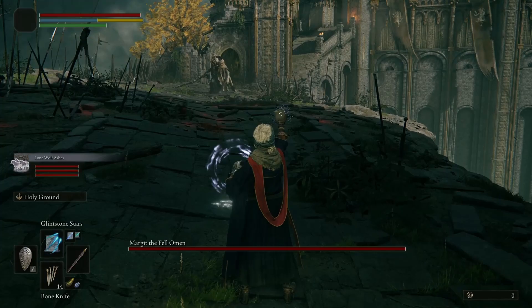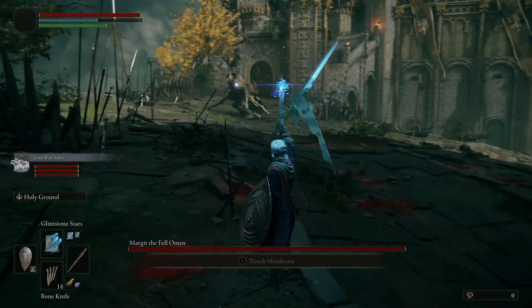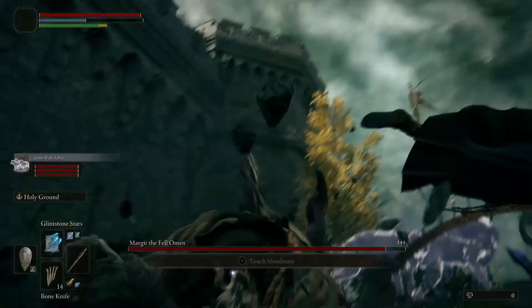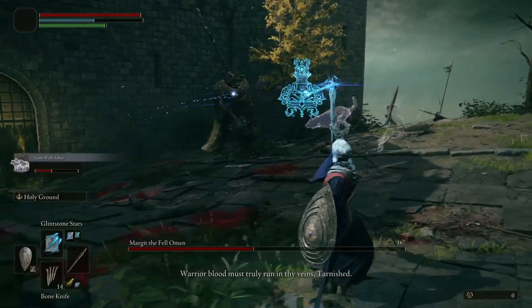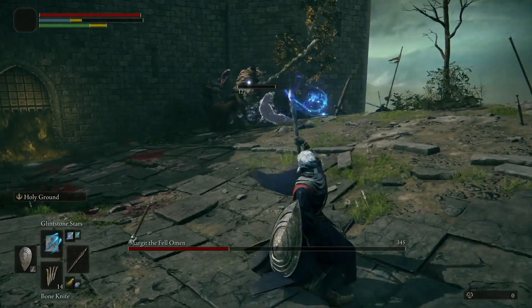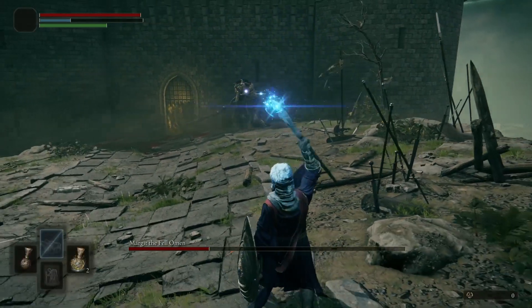Margaret the Fell is the last boss that can be reached in the network test. It's a great fight overall, and I really like how he's a mix of Battle Mage and Weapon Master. One thing I noticed is that players suggested he automatically threw knives when the player casts spells, which would make the fight especially tricky as a spellcaster. However, in my experience, this isn't the case — it seems he just has a high likelihood of throwing his knives when the player is far away. Luckily, these knives are easy to sidestep at a distance.